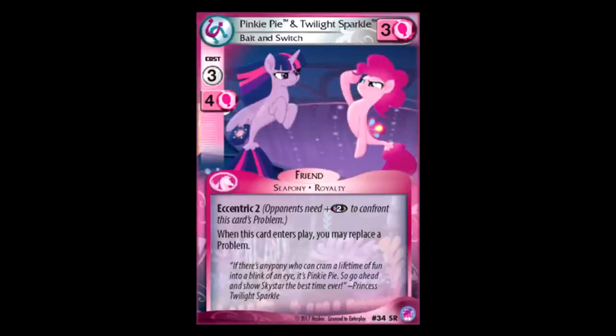Oh my god, guys — it's the Pinkie Sparkle Surprise on one card. So Pinkie and Twilight: three for three, four color requirement, Eccentric two, and when this card comes into play, you can replace a problem. That is surprisingly good. Actually being able to just flat out replace a problem is really nice, because it takes off all of the resources your opponent has piled on it, and it also gets rid of the troublemakers. So if there's a troublemaker you can't really deal with, you could just play this, pop that troublemaker, and have a new problem in play. Just the power to surprise your opponent by switching the problem is pretty good — I actually dig this card.